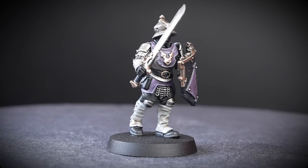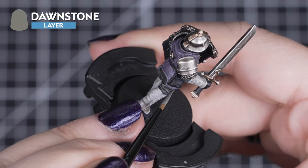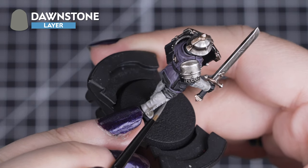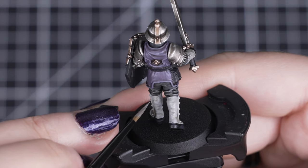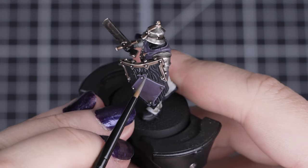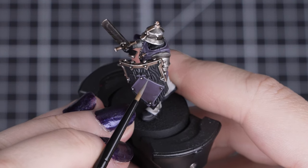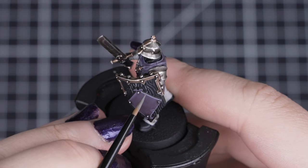Then we'll highlight the edges of the shield crest. And for our last highlight, we'll be using Dawnstone to pick out the wood grain on the shield, the edges of the boots, belt and grey fatigues. Just keep your paint thin and your brush pointed — this helps especially when painting the wooden shield. Remember you don't have to highlight every little detail; focus on the main areas.